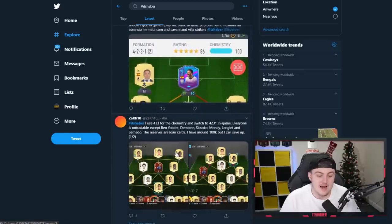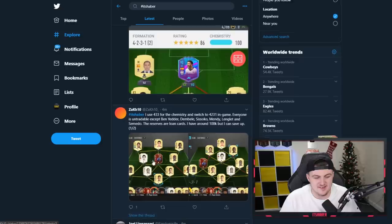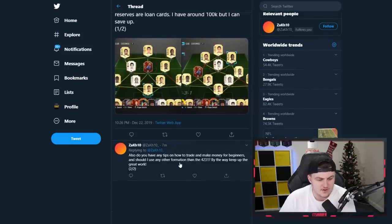Moving on now, the next one is going to be from Zach. It says he uses a 4-3-3 for chemistry and then switches to a 4-2-3-1 in-game. Everyone isn't tradable except for Ben Yedda, Bele, Sizoko, Mendy, Longley and Samedo. The reserves are loan cards. He has around 100,000 coins but can save up. He also asked for tips on how to trade and make money for beginners, and whether he should use another formation other than the 4-2-3-1.